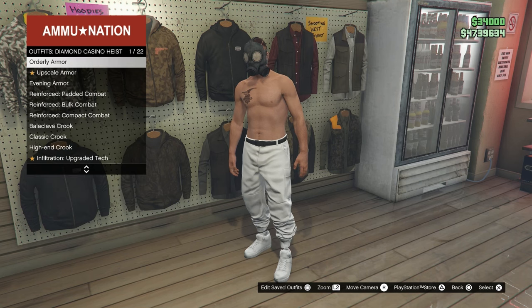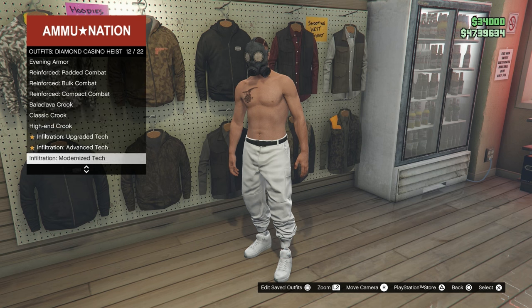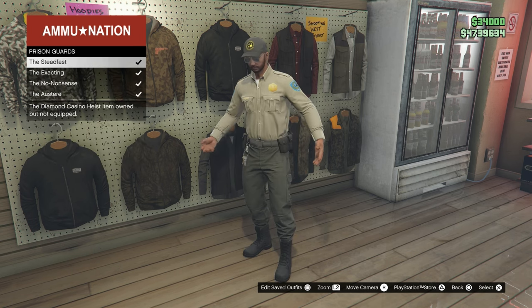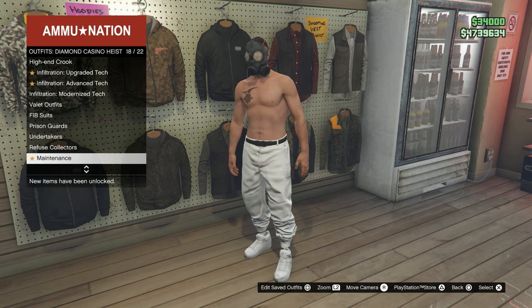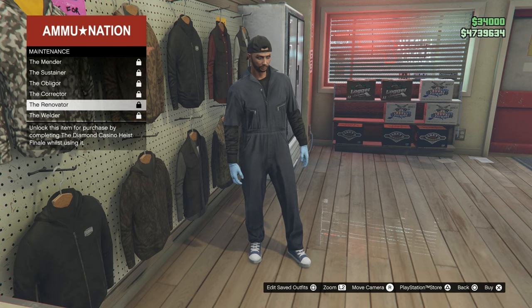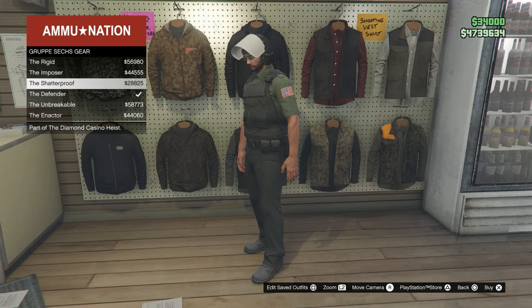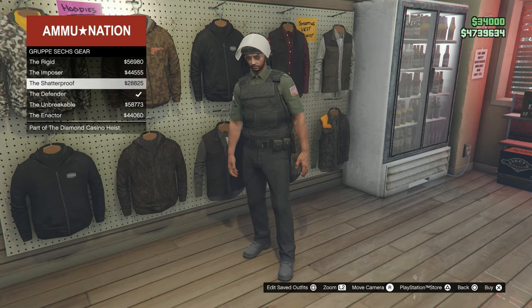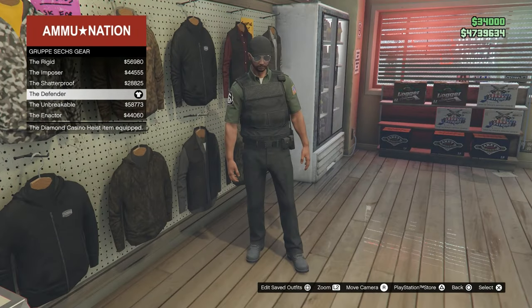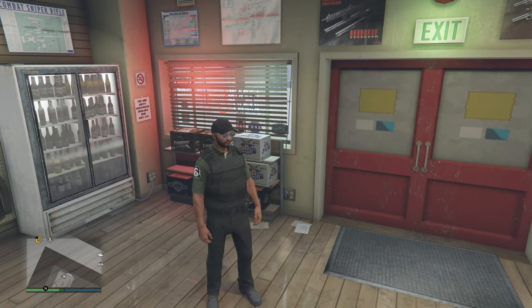Now you're going to have to equip an outfit that has a belt. If you already have an outfit with the cop belt, just equip that. If you don't, go to Casino Heist and equip any of the prison guard outfits — those have belts, like the janitor belt shown here. You do need to unlock these, but it's super simple — it took me five minutes. For the prison guard one, all you have to do is complete the prison preparation for the Casino Heist, which takes about five minutes.